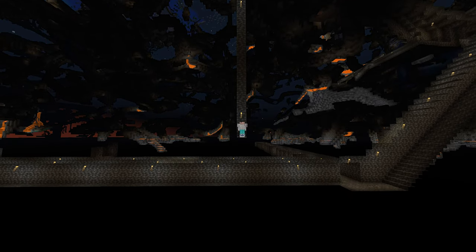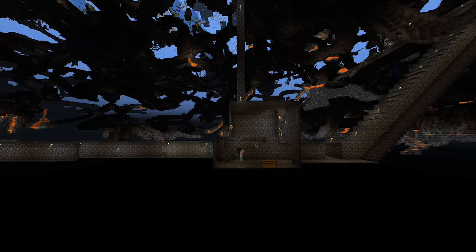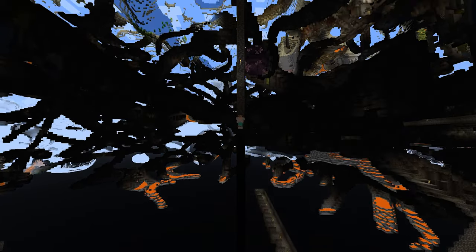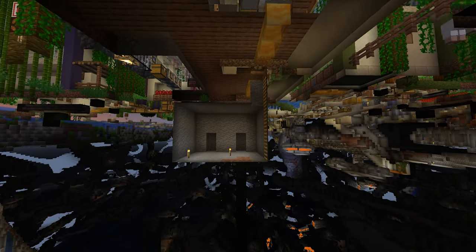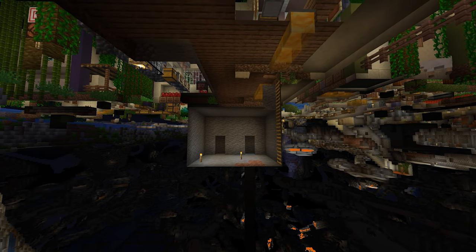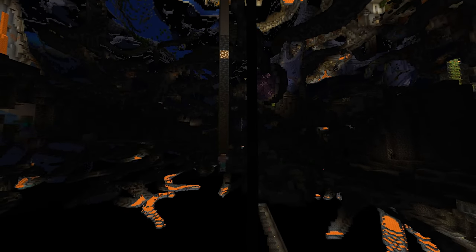I reached bedrock and was feeling very claustrophobic, so I dug out a nice big room and discovered that I was very close to my very first mineshaft and diamond strip mine. Now I have placed my soul sand at the bottom and I am towering back up with blocks of ice, removing the torches as I go. Now we need to get back down to the bottom, so we're going to create a drop shaft by digging straight down. I'm placing glowstone as I go because I'm scared of the dark.